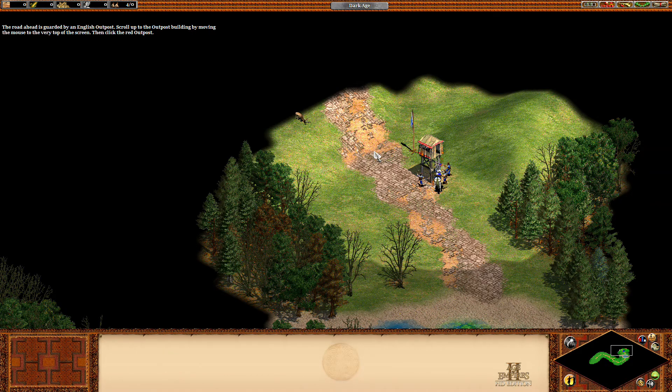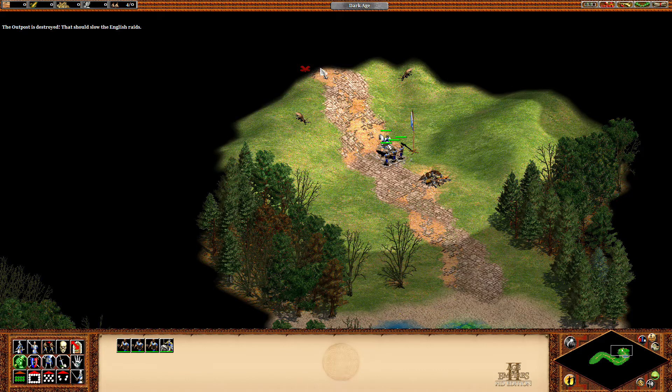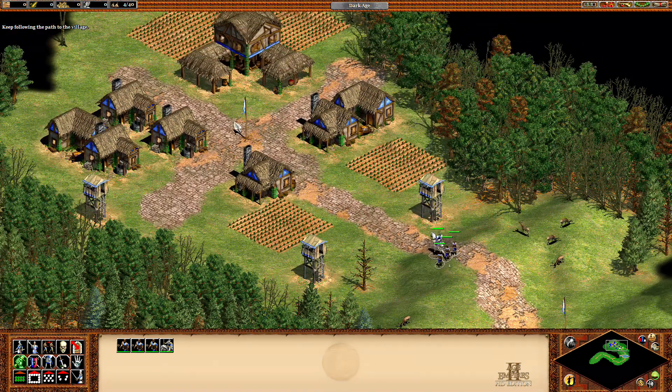I might need to adjust my volume later. Click on the outpost, right-click to attack. The outpost is destroyed — that should slow the English raids. Keep following the path to the village.